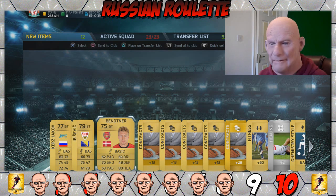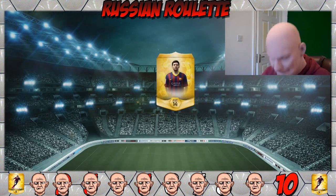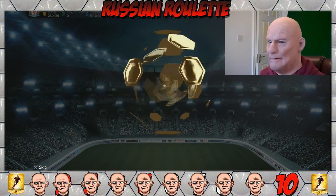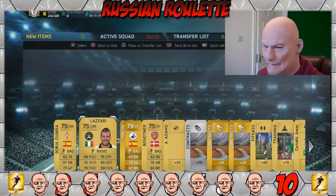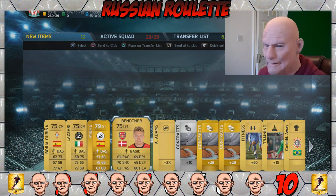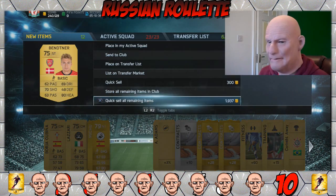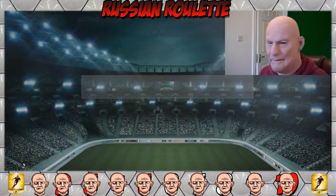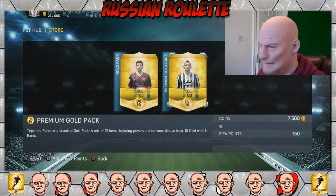Right, here we go — pack number ten, the last one, and it has to be discarded. Holy crap, don't be bad to me. I got a little bit scared but I can deal with that. Oh look at this — trolling on the shitter! I get to discard him — up yours Ben, I get the last bloody laugh son. And we'll discard that bastard as well. So there we go guys — that's another Russian roulette pack opening. Got to say things actually went my way that time, which is quite unusual.